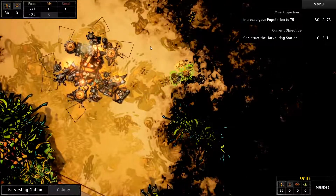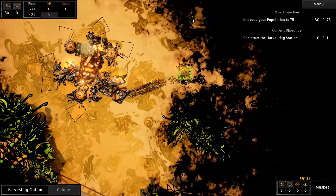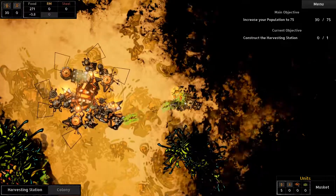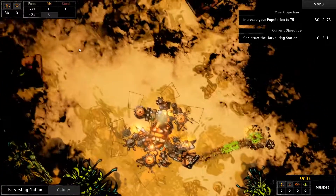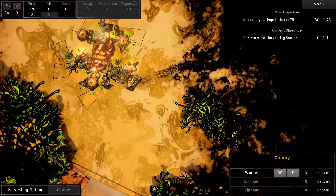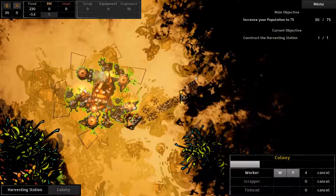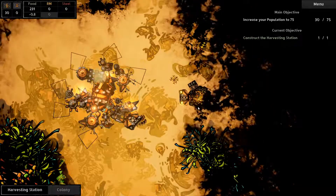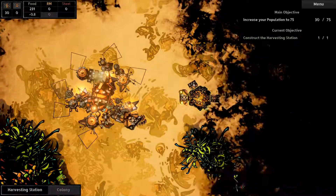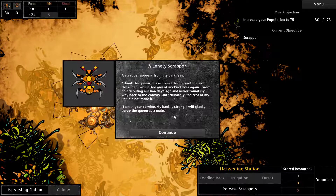Everyone work on it! Actually not everyone - you guys could go get the caterpillar. I have enough food stockpiled for a while. I don't think my ants are going to start starving to death, but it might not hurt having more workers. Oh, harvest station has been built! Let us see what the dark contains. Hidden from our site, a scrapper appears from the darkness. Thank the queen, I found the colony!